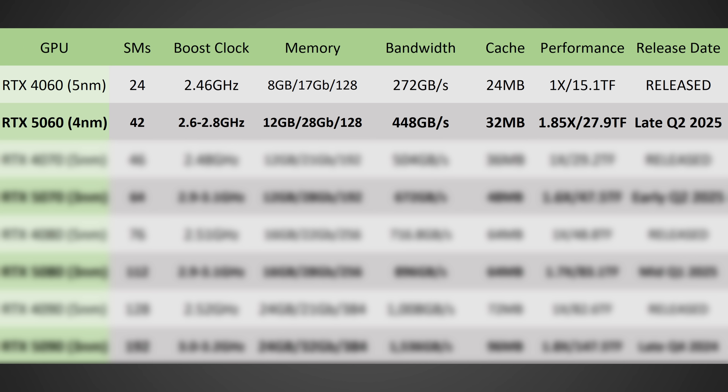The bandwidth should be nearly doubling, going from 272 on the 4060 to 448 gigabytes per second on this card, thanks to GDDR7. The cache should also be increasing to 32 megabytes over 24 on the 4060.